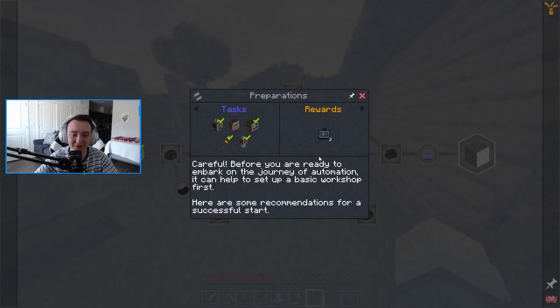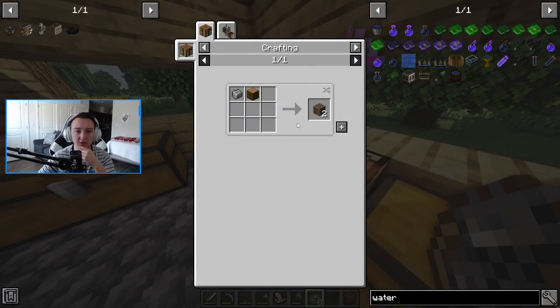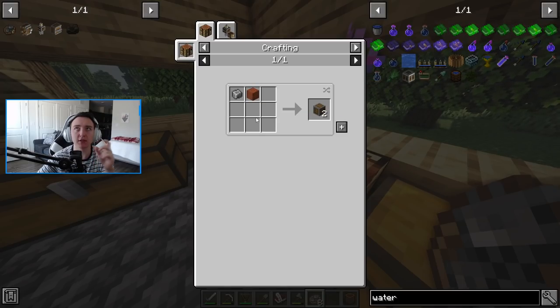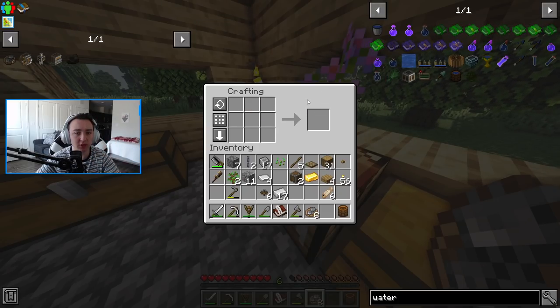We'll also make a mechanical saw for this achievement, and probably with that we can actually start making some automated processes. There's also been another change — andesite casings are just andesite alloy and a log, that's it. Which usually they're I think two logs, six planks, and two andesite alloys. So it's been made cheaper, at least I think. I could be wrong — I'm playing so many mod packs at this point.